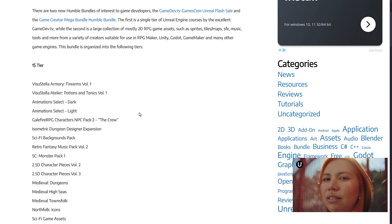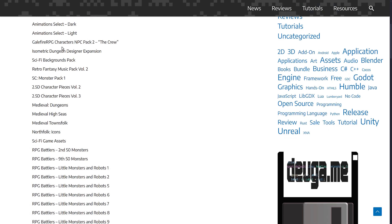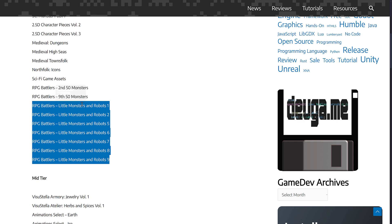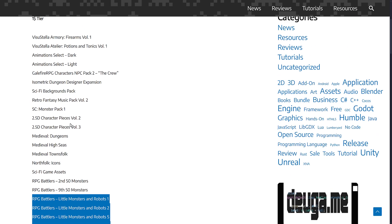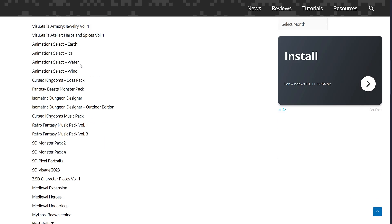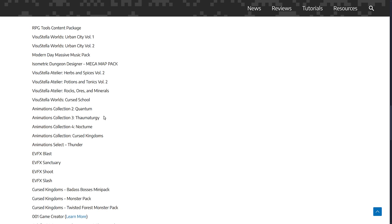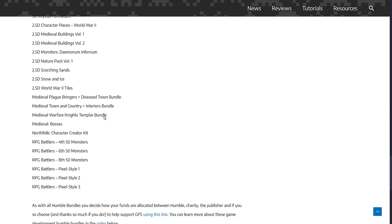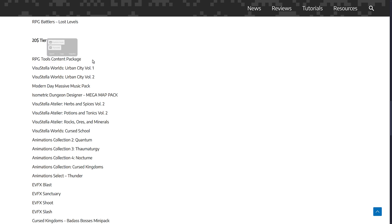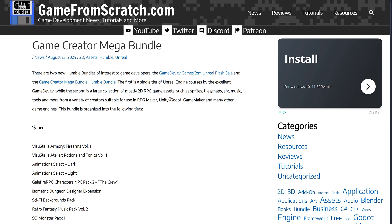That is the Game Creator Mega Bundle. There is a ton of stuff in here — a variety of art styles. If you're using battlers, you've got a number of different creatures in that particular style. If you're dealing with the more 2.5D stuff, you've got a ton of content there, plus animation sets and isometric stuff. There's a ton of sprite work in a number of different styles, plus a couple of tools: specifically the 001 Game Creator, and the RPG Tools, which is redeemed on itch.io.